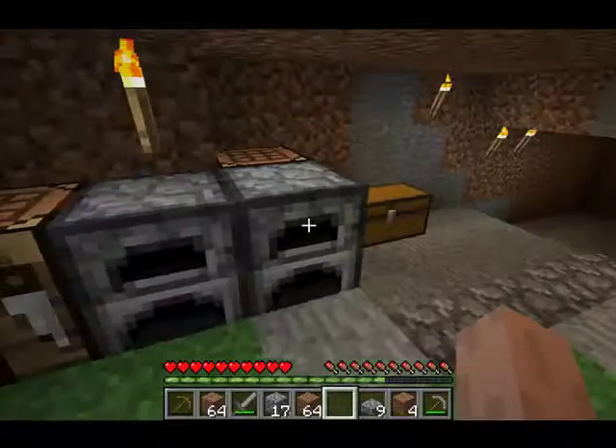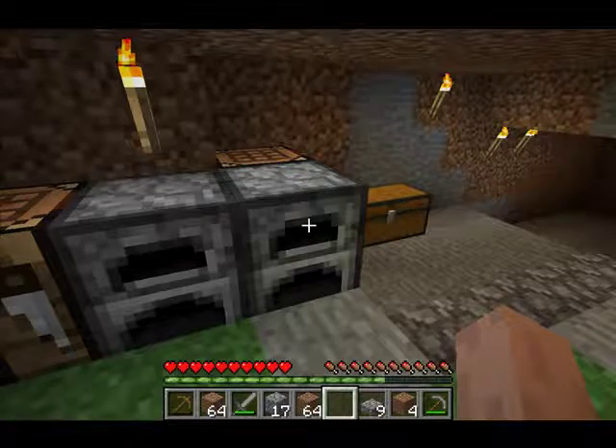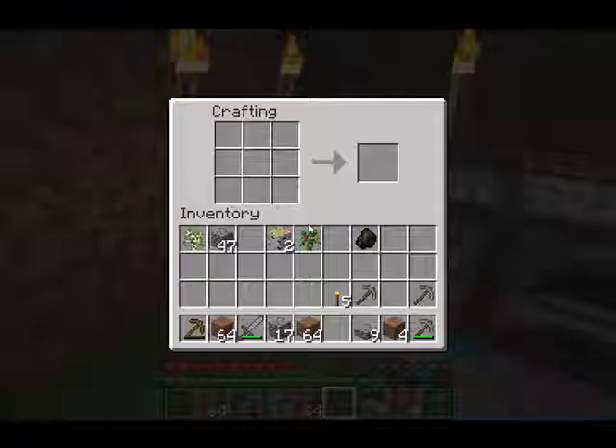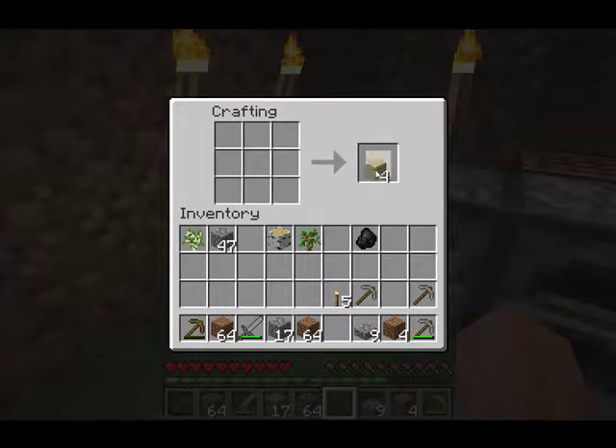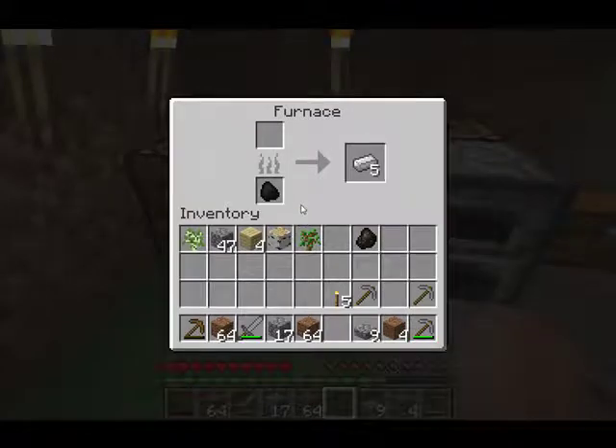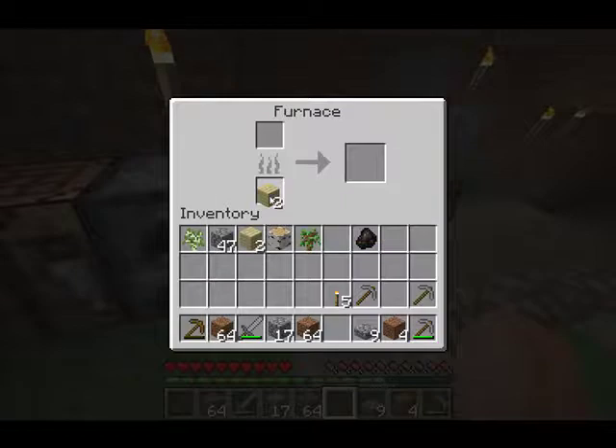To make a torch, coal is a very important thing. To make coal, open the furnace and place one wood block on top. You can put some wood on the bottom — or whatever fuel you have — and that will get you coal. I would suggest using planks because the more planks you have, it will burn for a long time. Put the wood in and it burns — that's it.